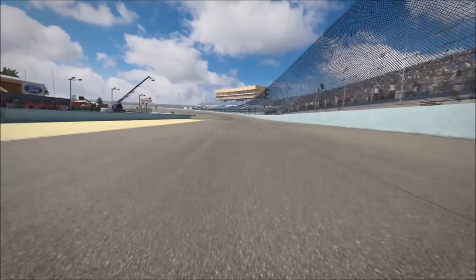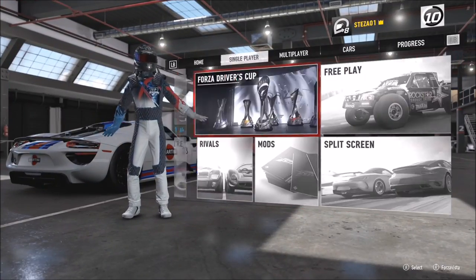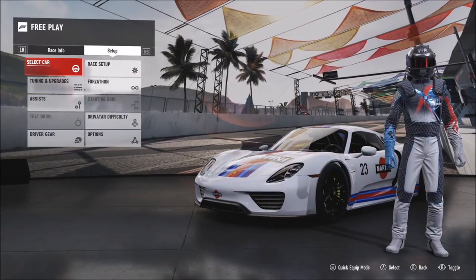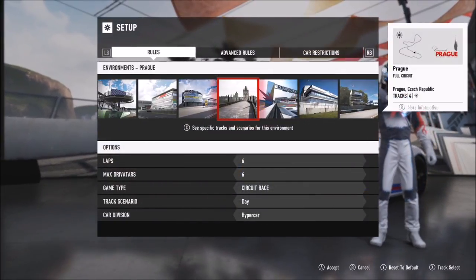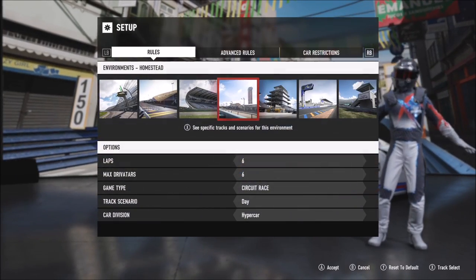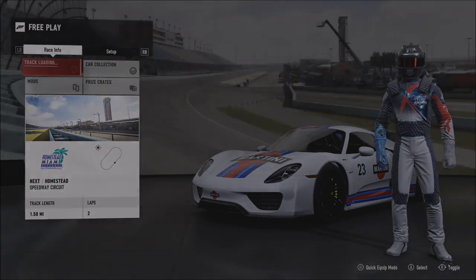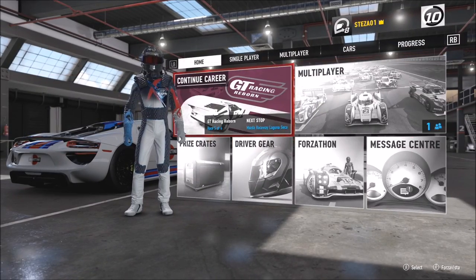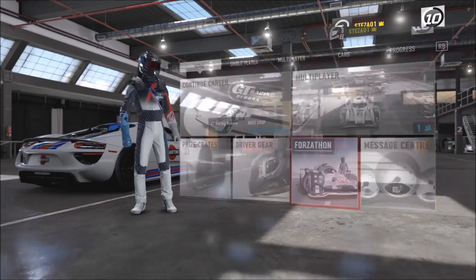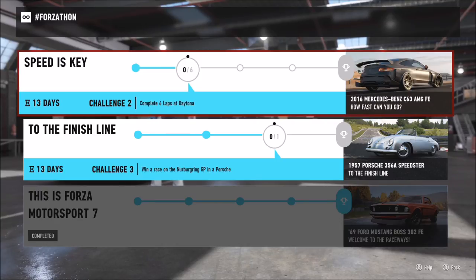You do need to win all three of these races. I checked the first one worked, then went back into free play and did the exact same thing again — back to race setup, Homestead Miami, two laps, six driver AIs, same Porsche — repeated it three times. Back over to the Forzathon tab and there you go, all three completed.